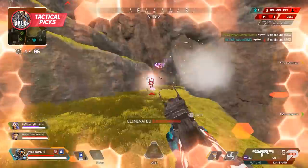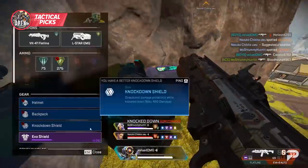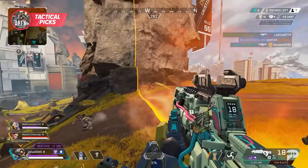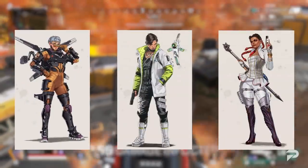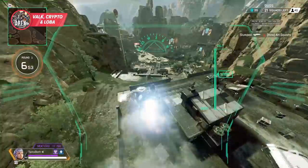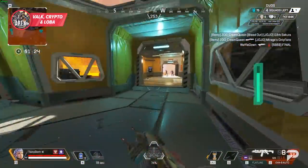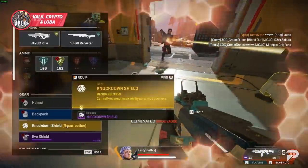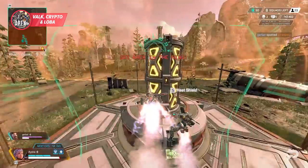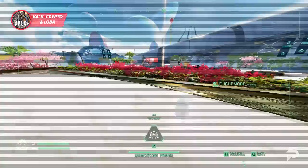Now let's talk about the more tactical picks for players that are professors of ring movement and rotations. If you love making early rotates and bullying your way into a good ring position, these are your legends — picks that aren't afraid to take a fight but thrive when playing the map quickly and intelligently. Valkyrie, Crypto, and Loba are all very methodical in how they move around the map. Where Valkyrie really shines is making calculated rotations with her ultimate — if you're good at predicting ring movement, she can get your squad into awesome positions faster than any other legend.